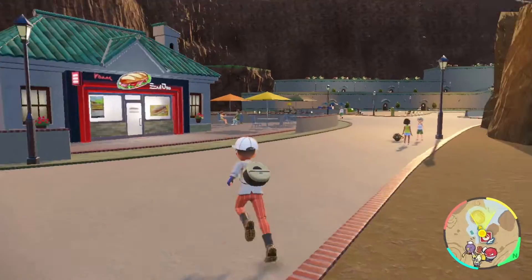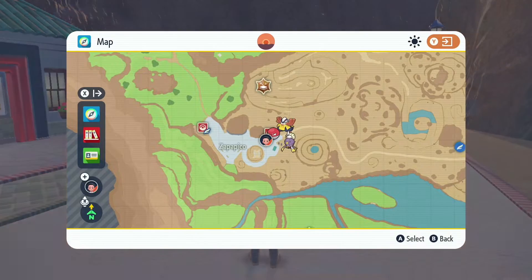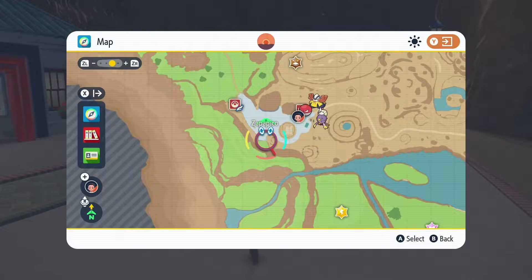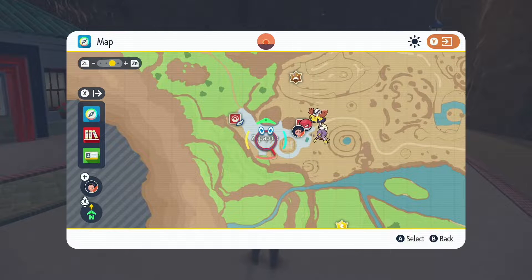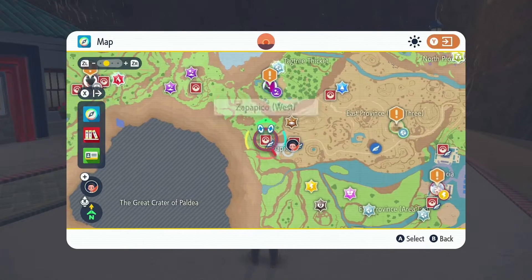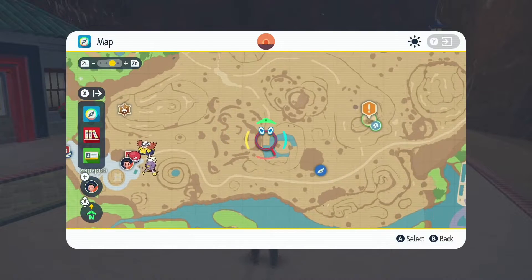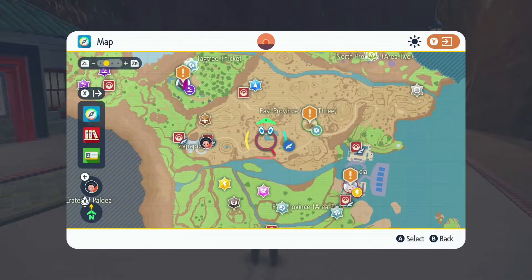I had to do quite a lot to do it. The first thing you want to do is get an item for him — I think it's called armor or something. You get it from a trade with a guy in this town. It's called Zapapico, and it's in the East Province, Area 3.